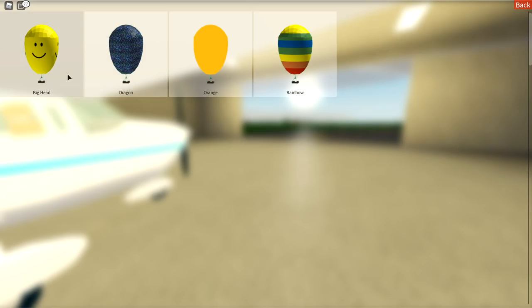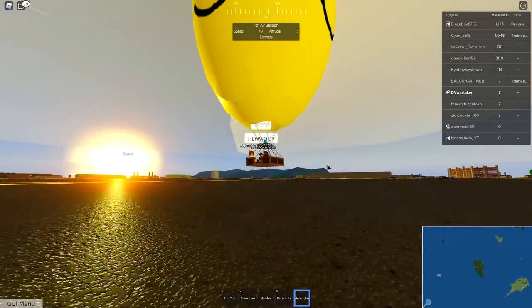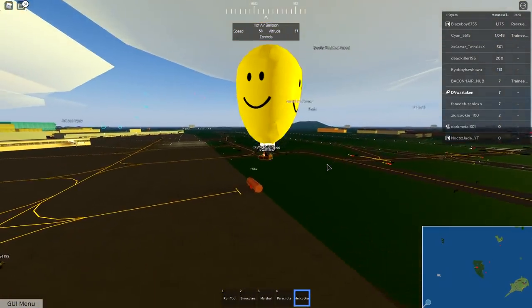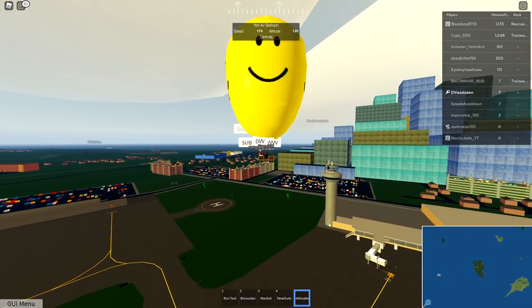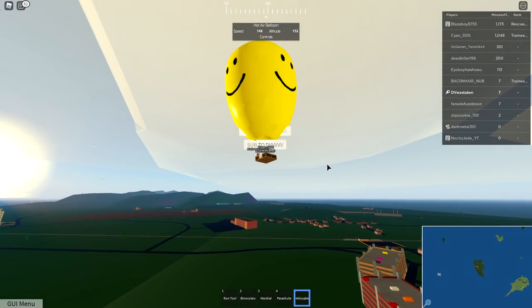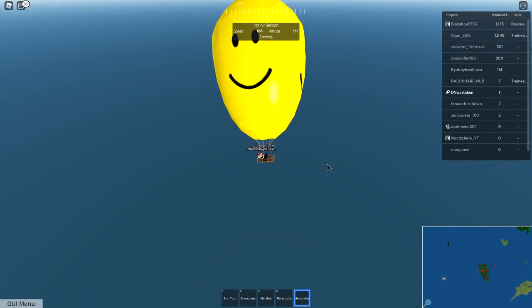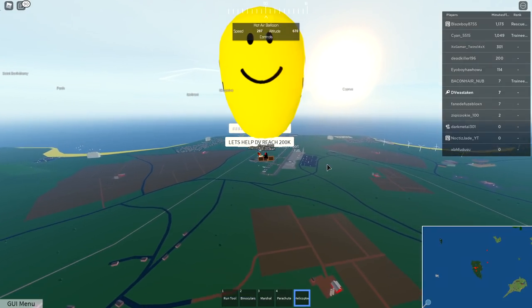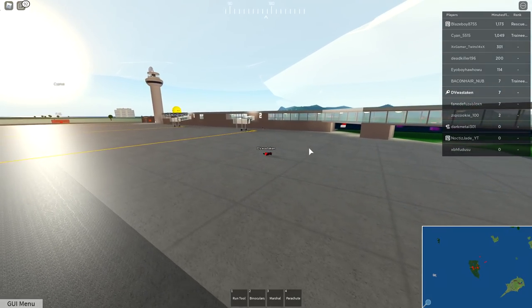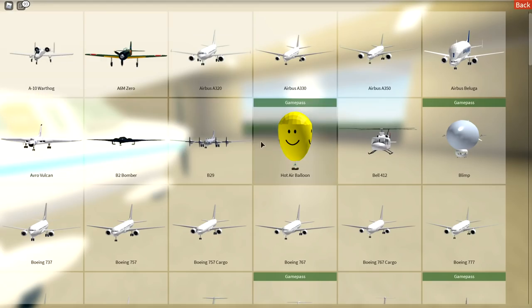We did the Airbus A380, so let's do the hot air balloon - this smiley face here. I think we can take off here. It's like flying a helicopter. Let's go really high - this thing goes so fast. 600, 680, 700. Let's go to Mellar Airport - we're going to drop off here. My parachute never worked!